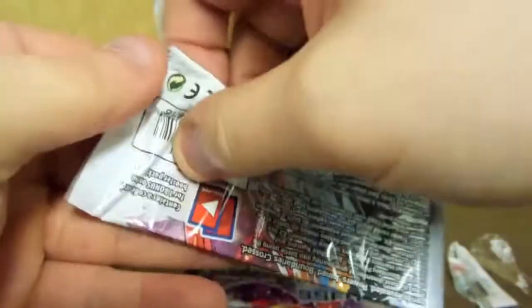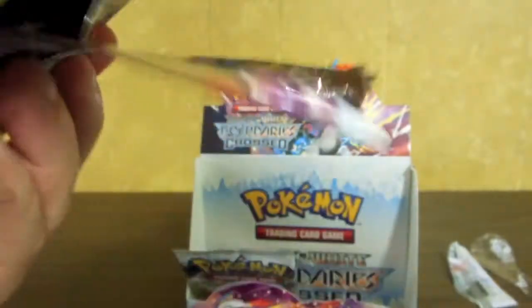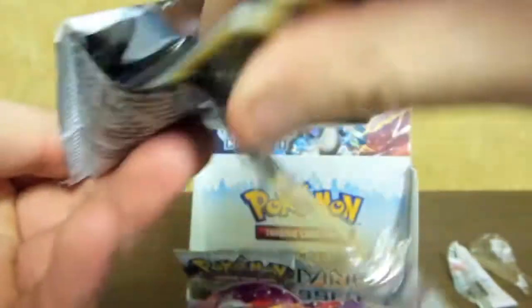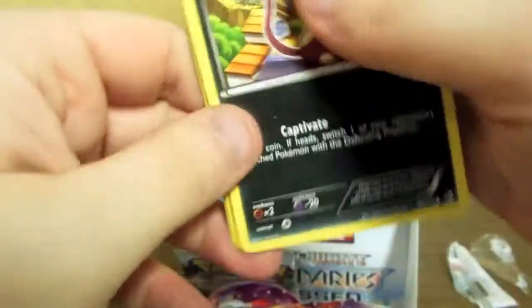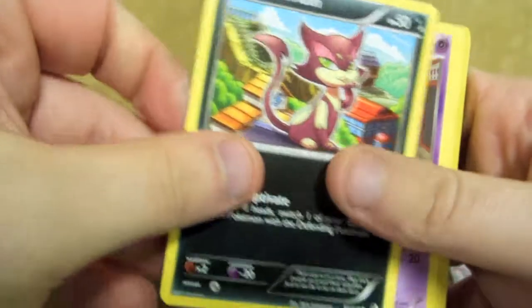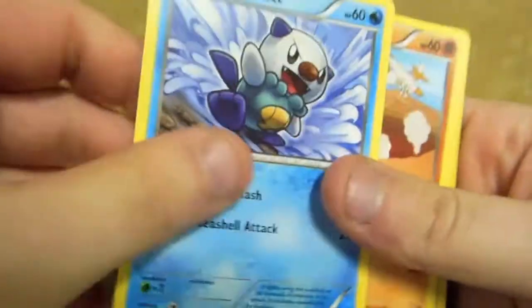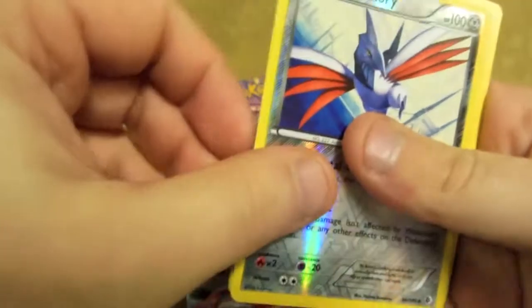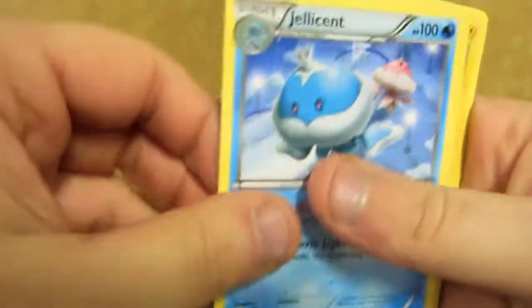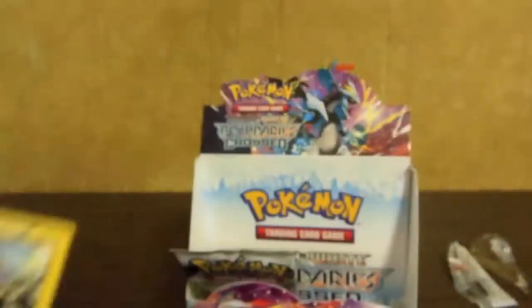So what is that now — four? Three EXs, a Full Art, and an Ace Spec right now. Let's hope for something good. Venipede, Oshawott, Trapinch, Duskull, Skarmory Reverse. Jellicent — my fifth Jellicent! You're getting trolled by that Jellicent. Snorlax, Great Ball, Electrode.